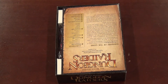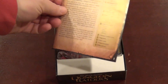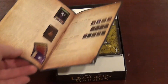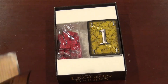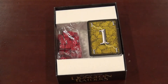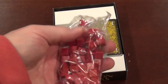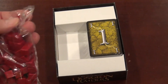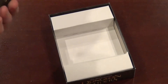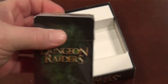Here's what comes with the game. You've got a rulebook — fairly simple, only about six or seven pages. You've got these red plastic markers, and you've got cards. Let me open these up and show you what we've got.